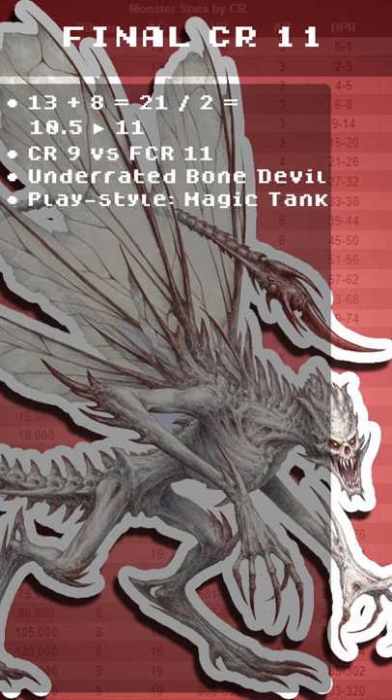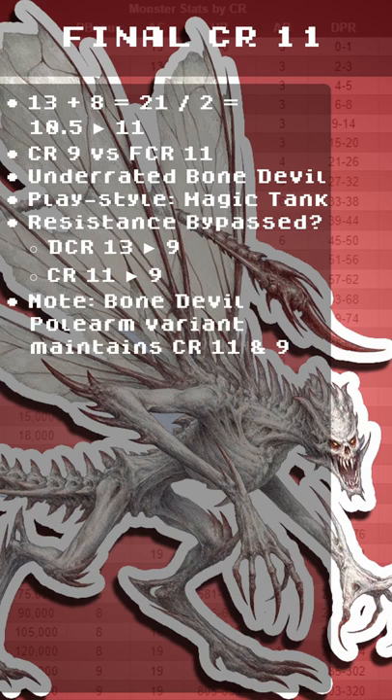What the...? Playstyle: Magic Tank. Resistance Bypassed — DCR 13 to 9, CR 11 to 9. Note: Bone Devil Polearm variant maintains CR 11 and 9.